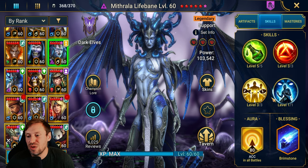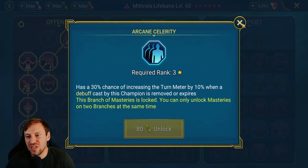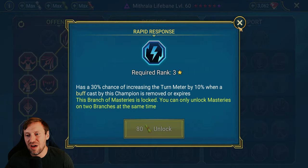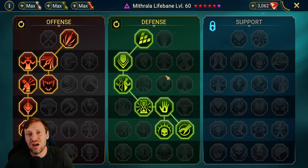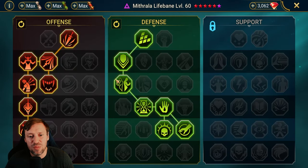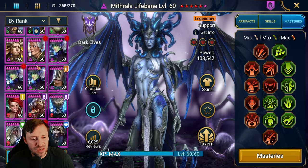Definitely take Smite — it's so good on Mithrala. For masteries, I was taking Rapid Response and Arcane Celerity, which are really good on her for splitting debuffs and buffs, but they mess with the speed tune so we had to remove them. Instead we go into the defense tree with Retribution and Deterrence for counter attack, Blast Proof for tankiness, and a classic offense tree build leading into Warmaster.